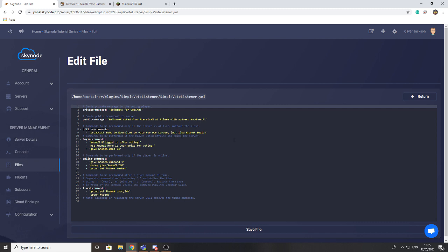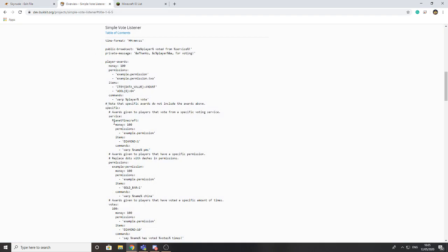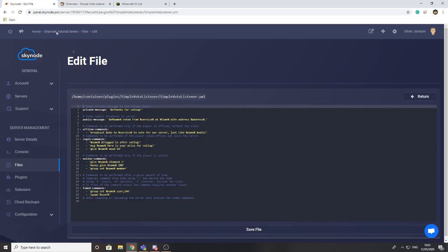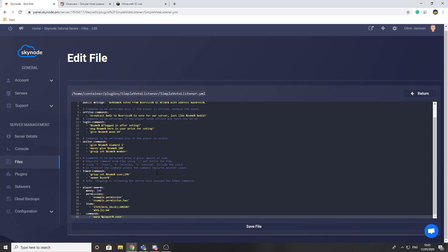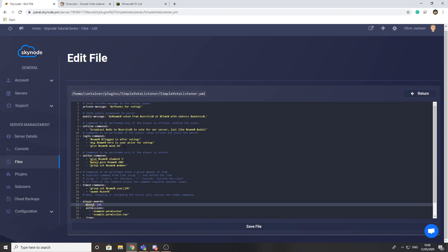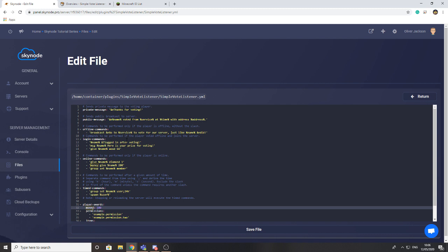In the config file there's a list of different commands you can give people. There's a section for when someone is offline — they can log in and receive their reward — and a section for when the player is online. There are more configuration options available. Under the player awards section you can see that when someone votes, this is what they get. For money, you need to install a plugin called Vault, which is an economy manager — it's a great way to manage your server's economy. I'm going to set the money reward to 1,000.